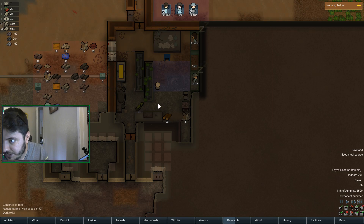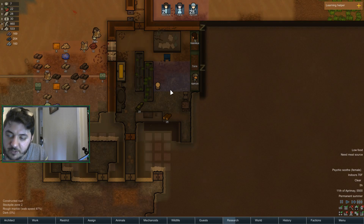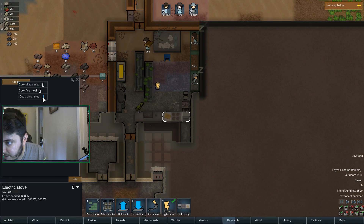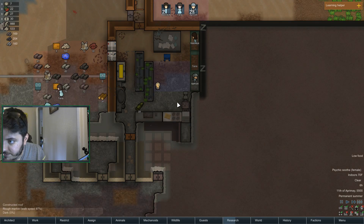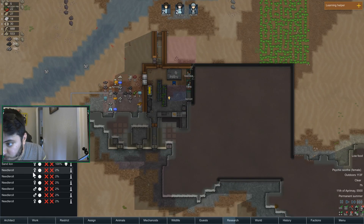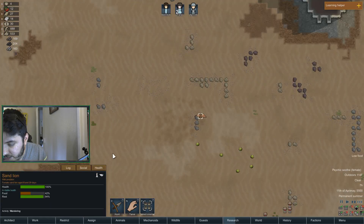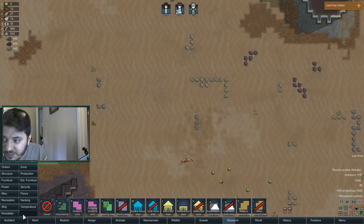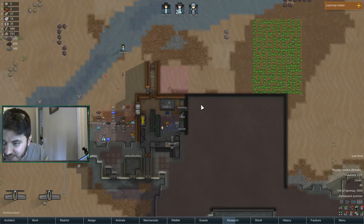This stuff will last longer in here since it's roofed. We need meals — simple meals, at least 10. We don't even have enough for 10 honestly. What is our wildlife looking like? We only have this guy — these guys are at 2% life. This other one is at peak condition, not injured in the slightest.